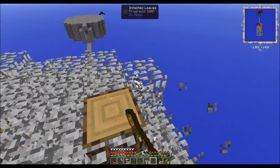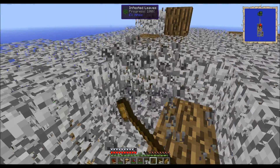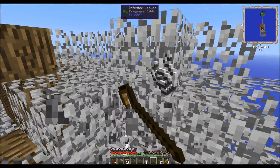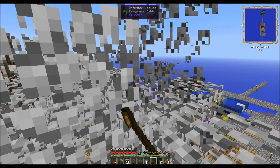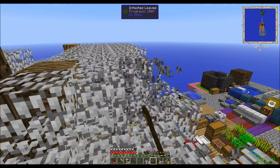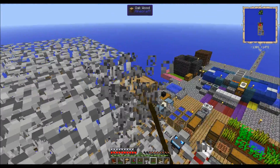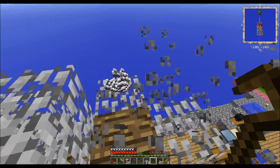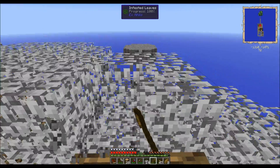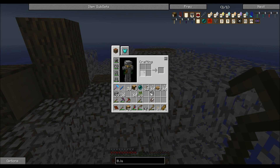We need bone meal as a white dye to combine with red for pink dye, to dye sheep pink for the pink generator. We also get bone meal when we sift through dust. The amount of dust we're sifting through right now - I ran out of crooks, this is the last crook and I'm nowhere near done. I have half a crook left. I think we got enough - I almost have four stacks of wool.